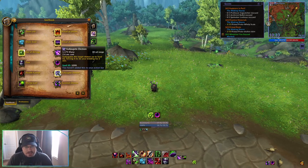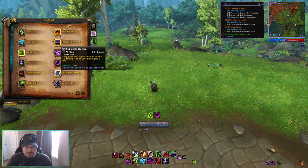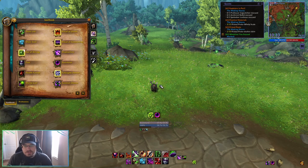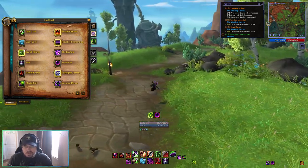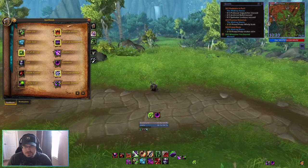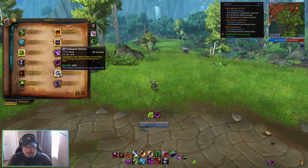Next we have Subjugate Demon, which will subjugate a demon to do your bidding for five minutes. You can only subjugate a demon that is equal to or below your own level, and it will replace your current demon. In Dragonflight there's not really a lot of demons for us to do this with, so it's not really something we're going to use.